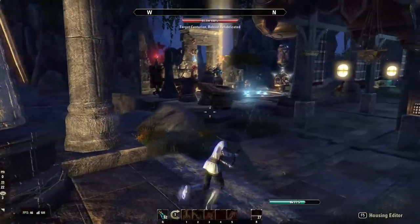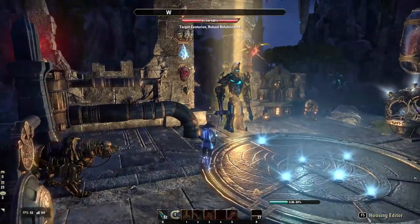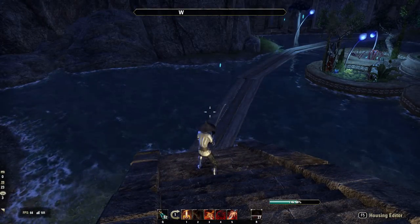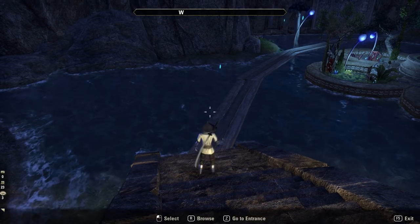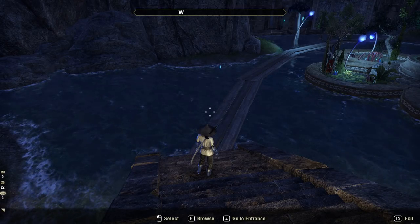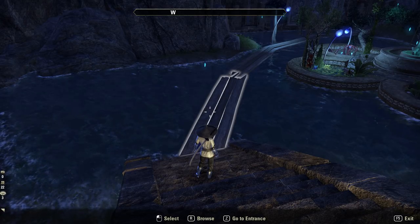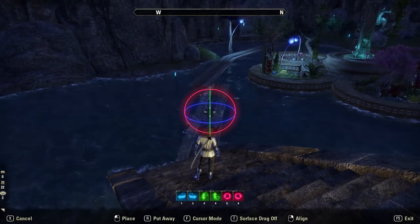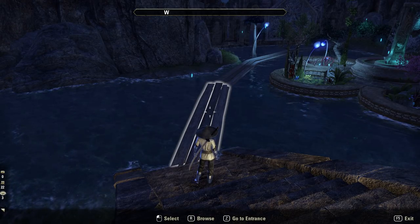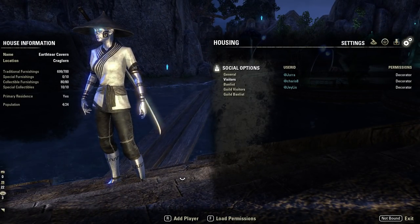To enter the housing editor, press F5 — that's your auto keybind, you can change it if you wish. Then go into Browse. You can select individual pieces and wiggle them about wherever you want, or press Z to go to the entrance. But nine times out of ten when you're in the settings you're going to be going into Browse, because that's where everything is.